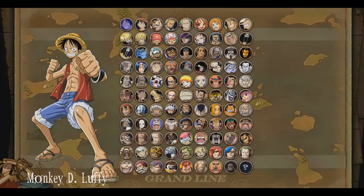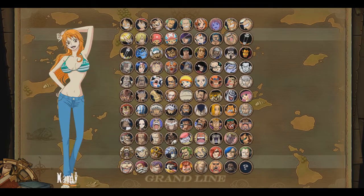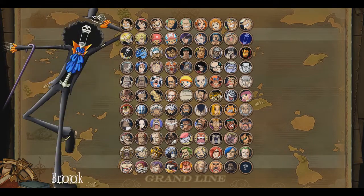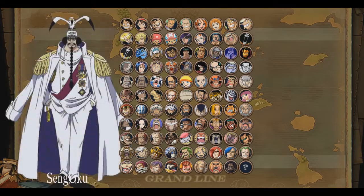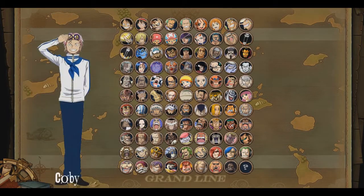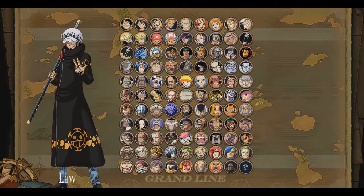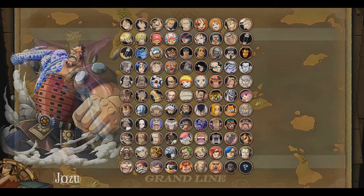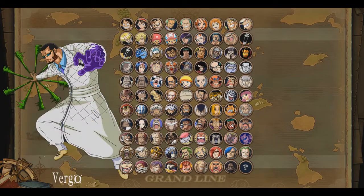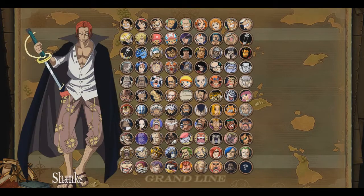Let's go to arcade mode and check out the characters. We have three versions of Luffy, Zorro pre-time skip and after time skip, Nami, Usopp, Sanji, Chopper, Robin, Frankie, Brooke, and Jinbei. We have all the admirals, Magellan, Smoker, Buggy, Pirate King Coby, Krieg, Mihawk, Arlong, Whitebeard, Vista, Blackbeard, Marco, Doflamingo, Vergo, Shanks, Katakuri, and Cracker — all these cool characters.